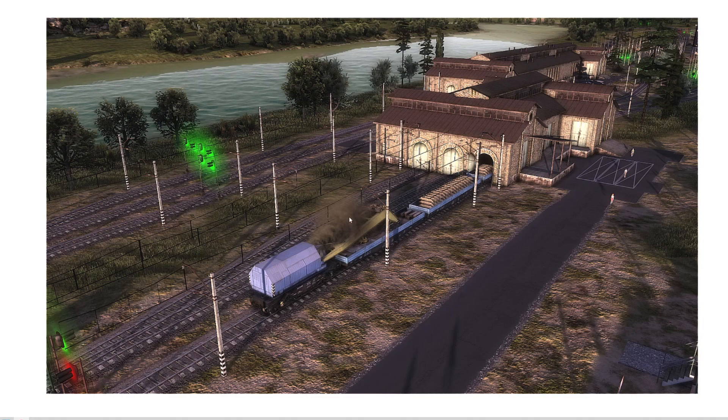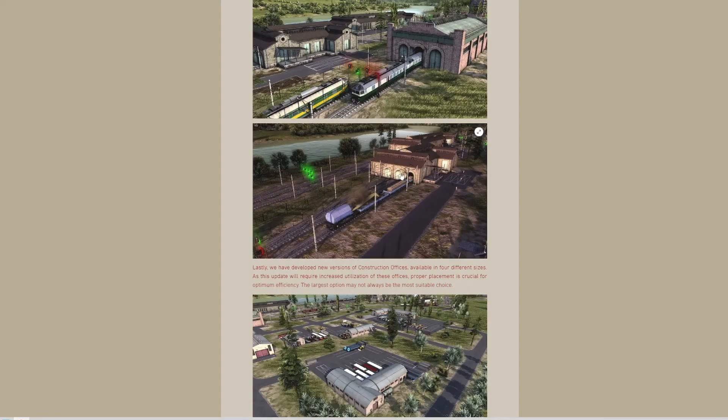In this picture it's getting dark and you can actually see the construction train coming out of the construction depot. I quite like the look of that depot actually — they look quite informative. So maybe that is the distribution office in the background there. Pretty cool.